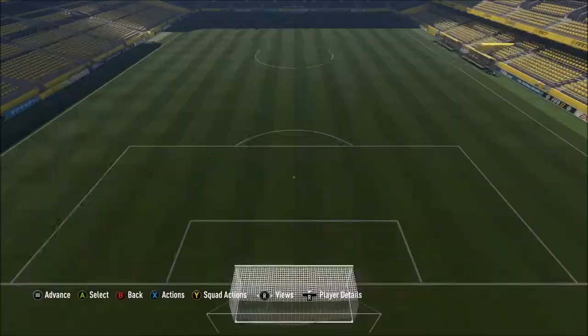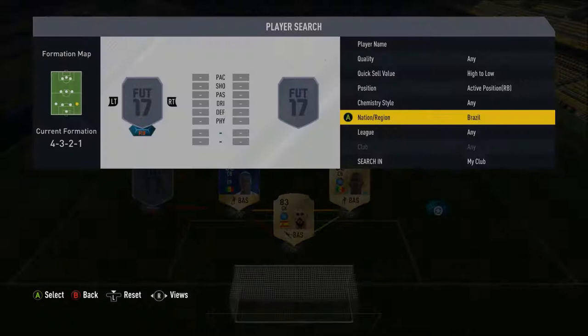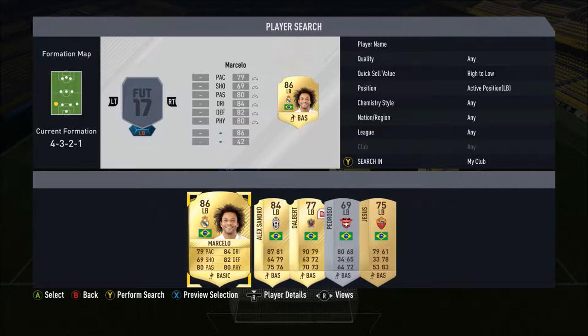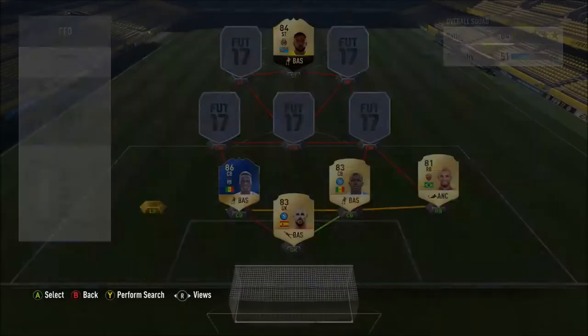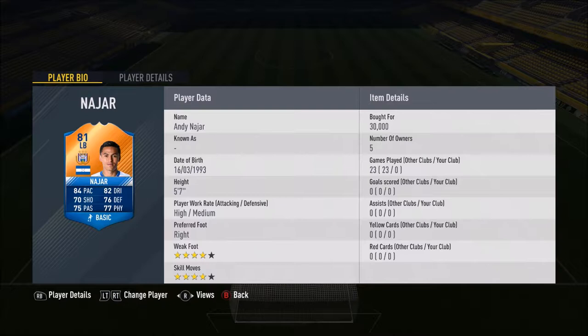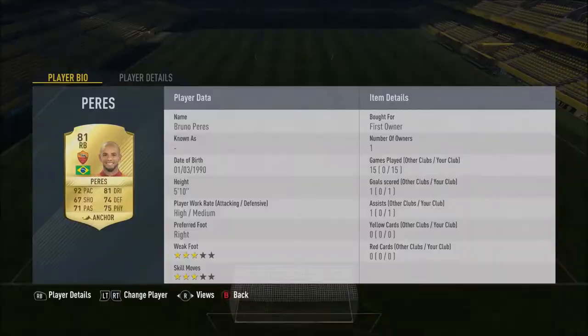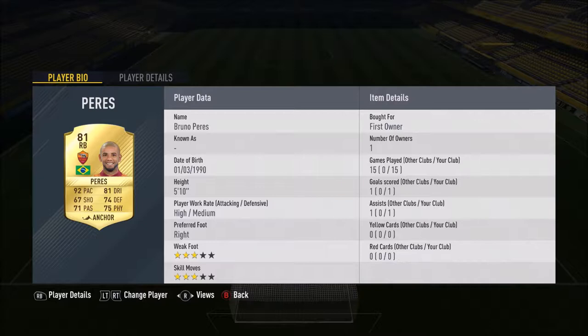At right back we go for an untradable — a Brazilian right back in Bruno Perez. At left back we go for a position change in Najjar, who is normally a right back. He has 84 pace, 82 dribbling, 70 shooting, 76 defending, 75 passing and 77 physical. 5 foot 7 with high/medium work rates. He's got four-star skill moves which is quite nice, and he costs 30k — top end of the price spectrum. Bruno Perez has 92 pace, 81 dribbling, 75 defending, 71 passing and 75 physical.